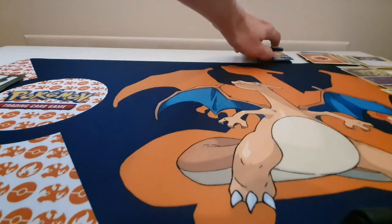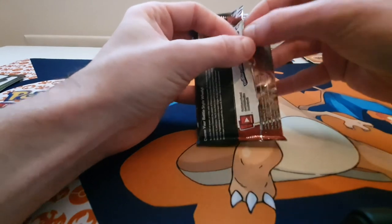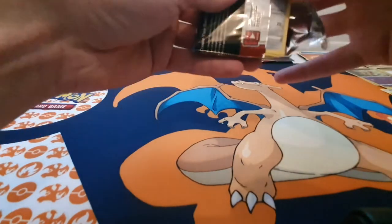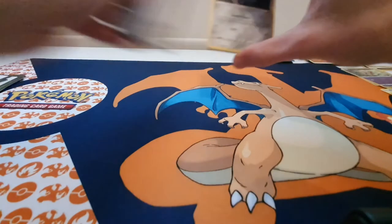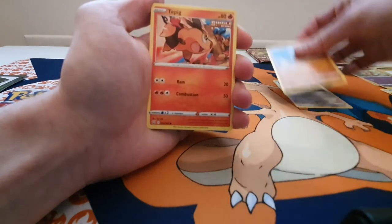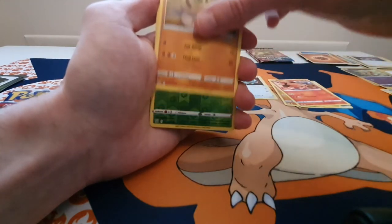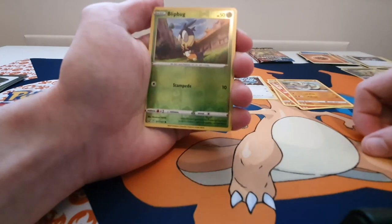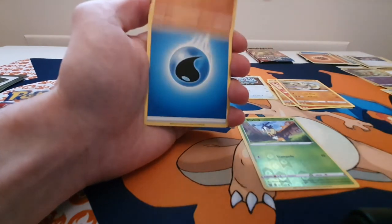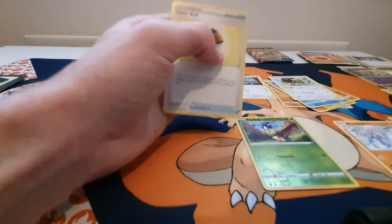Alright, we just have three packs left. Fingers crossed for some V Maxes or a Gold card or something. We have Ponyta to start us off, Timburr, Tepig Single Strike, a Gligar, a Sandaconda, a Reverse Holo Blipbug, a Mincino Rapid Strike, Energy, Brokish, Buffalant, and a Level Ball trainer card. Two to go.